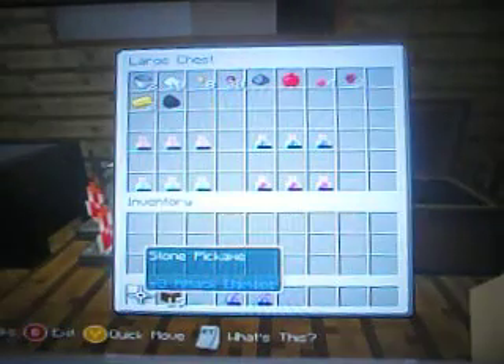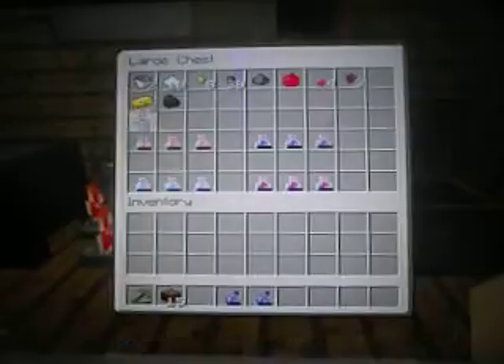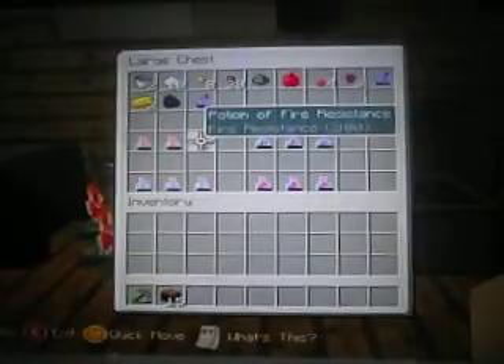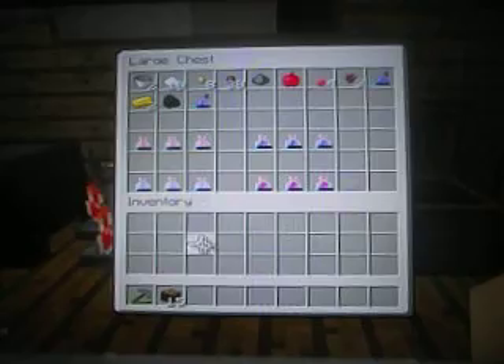You need nine gold ingots as well to make the apple into a golden apple, which you can get in caves and stuff like that — took me quite a while. I've also got some other potions here: a potion of fire resistance, a potion of weakness — that's not a splash potion, that's just a normal one — and a potion of strength and a potion of swiftness as well.